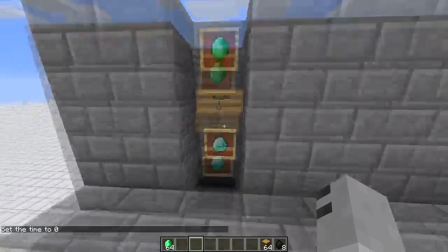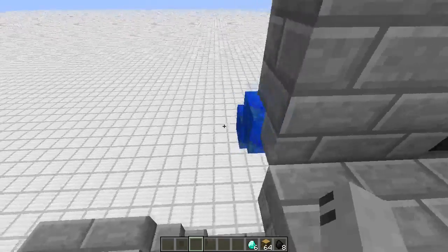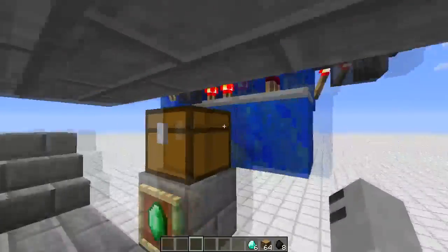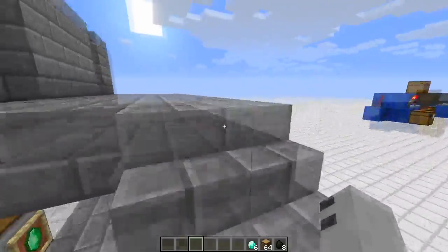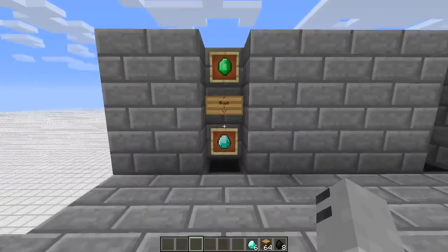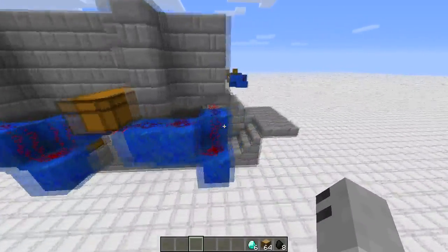So if we head over to my one-emerald-for-one-diamond shop, we can chuck in our one emerald and it gives us two diamonds — before it was giving me one diamond, so that's funny. If we chuck in two, is it going to give us four? It is consistent now, but we're actually getting three emeralds for six diamonds rather than one-for-one. So it's quite buggy at the moment, and these two things are the exact same design as well.